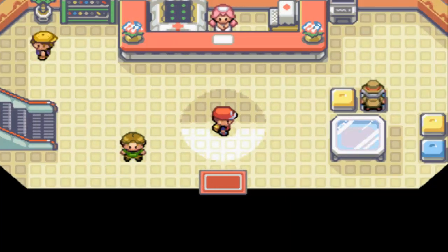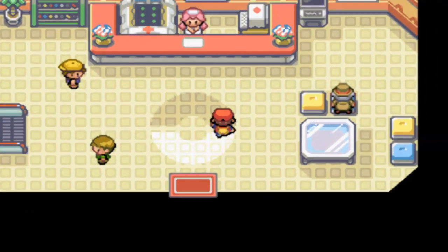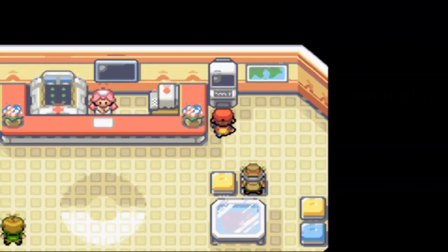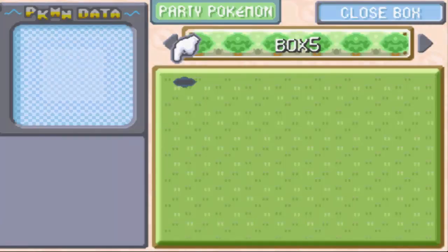An Egglock is a spin-off of that — a little variant. It has the same rules: you can only catch one Pokemon on each route you encounter, and if it's dead, it's dead forever. But instead of keeping the Pokemon that you catch, you actually trade it in for a random egg that's preloaded into your game. They're all level 1 eggs.